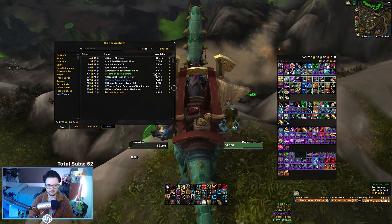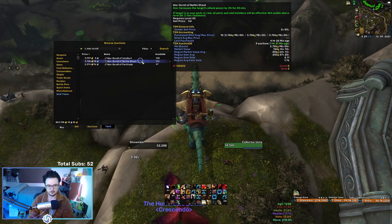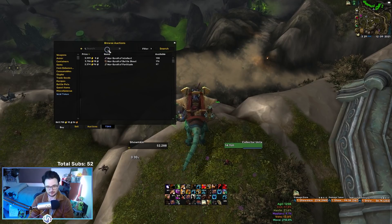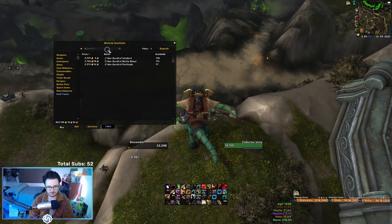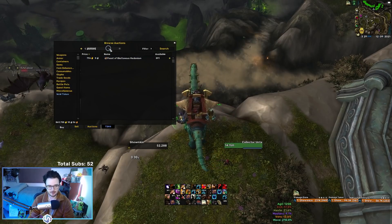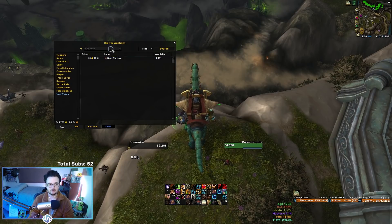In terms of consumables, you'll definitely want to pick up some Unbridled Fury potions — they scale with the most damage right now. You'll also want War Scrolls from BFA: the War Scroll of Battleshout and the War Scroll of Fortitude. You don't need these but they are nice to have. I didn't start buying them until I was really close and they just put me over the edge. I only bought 10 and used all 10. For food, you can either do the Feast of Gluttonous Hedonism for main stat, or Bear Tartar which gives you a speed boost every time you kill a mob. You'll also want a Flask and Veiled Augment Runes.